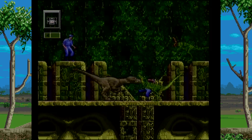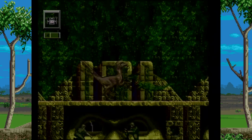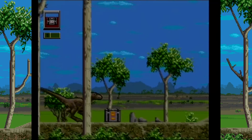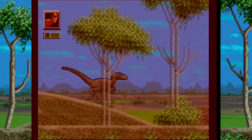As the raptor, you basically just run around and kill everything as you try to escape on the same ship Grant is gunning for. You play the same stages, just in a different order. You can collect lysine crates, which fill up your Rampage meter, which, when full, will make you invincible for a short time.